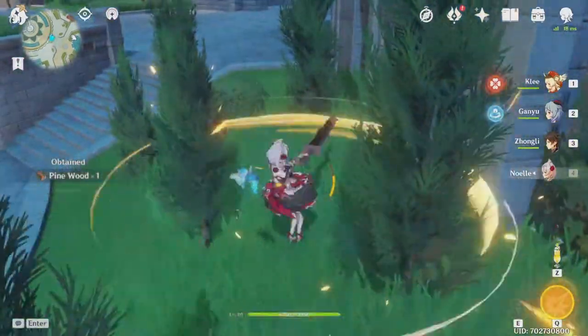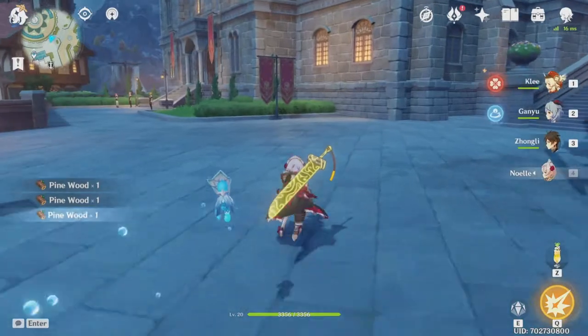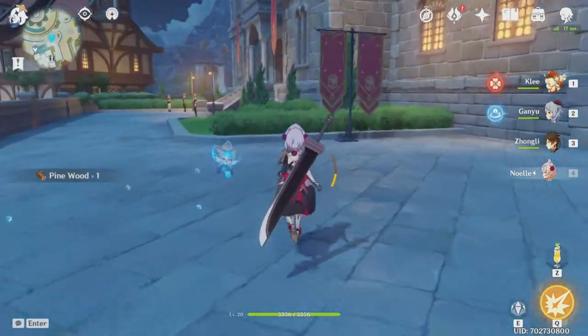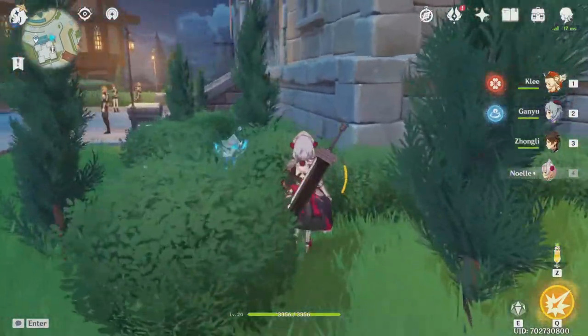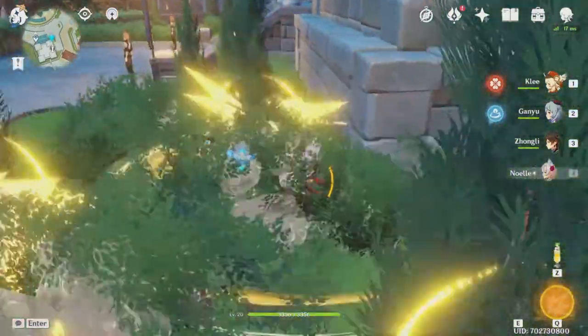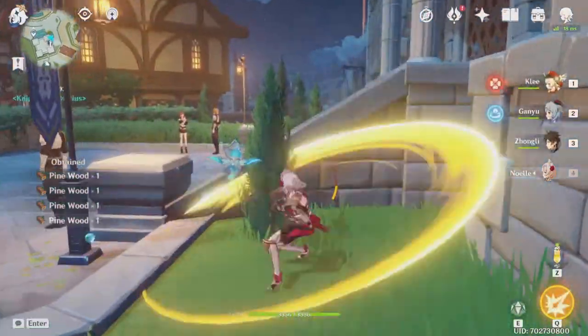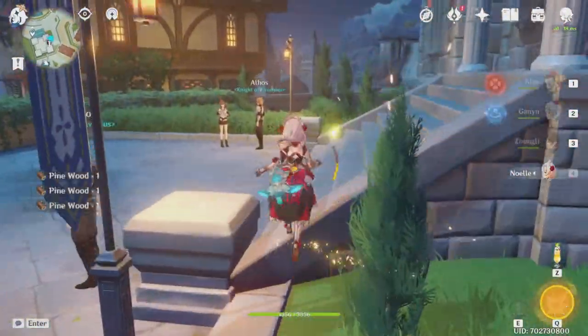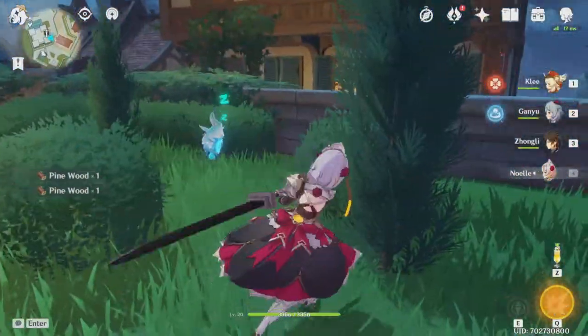To farm unlimited pieces of wood at one spot, you need to understand how trees are refreshed. After you farm the first tree, let's call this tree number zero. If you farm 10 other trees and then go back to tree zero, tree zero is refreshed. For these 10 other trees, you don't need to get 3 pieces of wood each from them. You only need to get 1 piece of wood from 10 trees and then you can go back to tree zero.